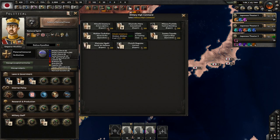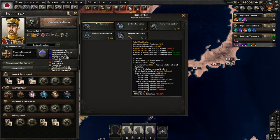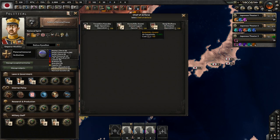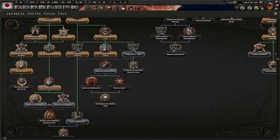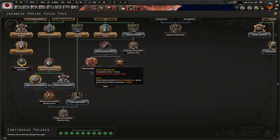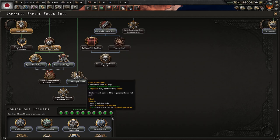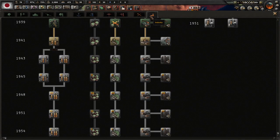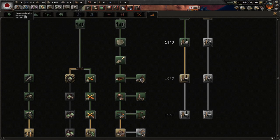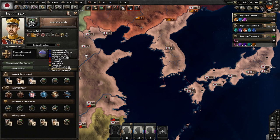I'm going to go under army logistics and not do total mobilization. Even though that 5% would help with military factories and all that, I don't think that's a good idea. So instead we're going to do army logistics as priority. The focus tree is pretty cool. One synthetic would actually help us, but then again the mills and the war support... I'm going to go down Imperial Arsenal because we need the rifles for the guns — that's going to be very important.